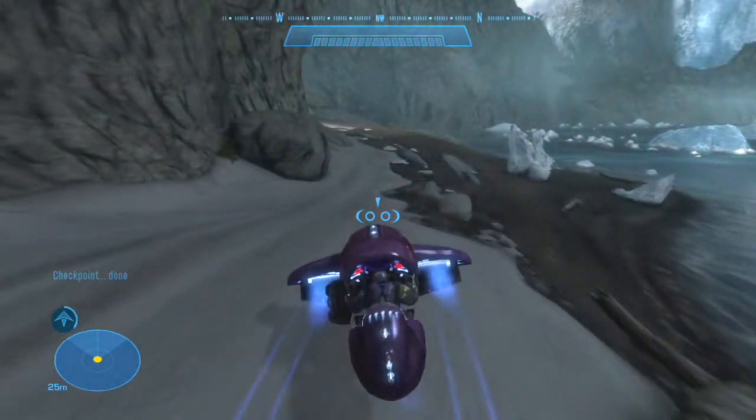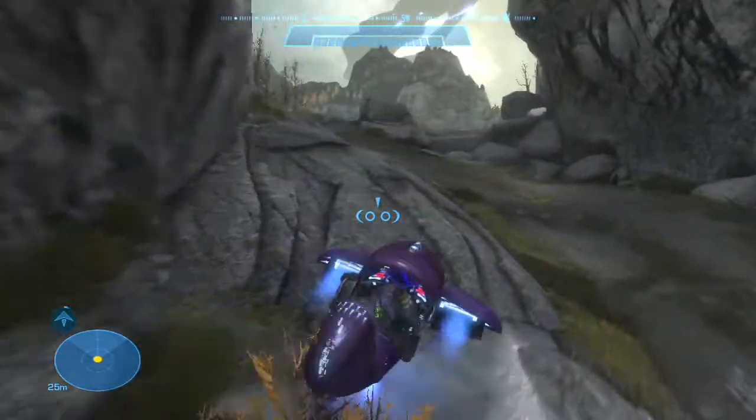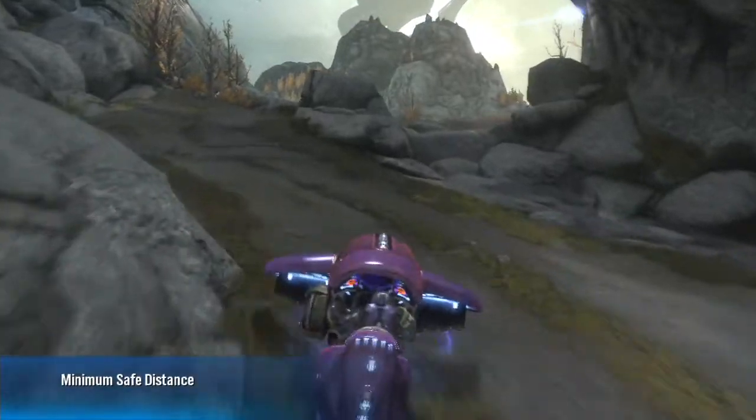Be noble, be advised. Covenant Corvette moving into position. Cat-6, get here quick. We'll meet you inside.